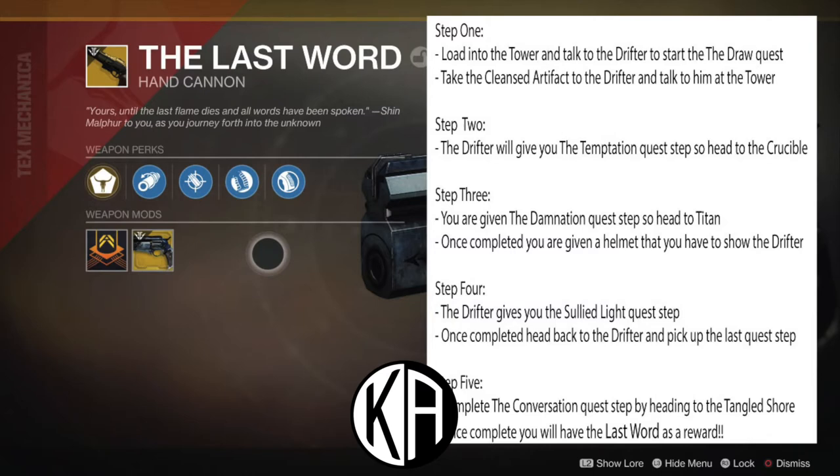The first step is called the Cleansing, and you're going to have to head to Mars and defeat Hive with solar damage, collect Hive tablets, and defeat Hive bosses. Once that's complete, you'll get a cleansed artifact and go back to the Drifter. He'll give you step two, called the Temptation, which calls for you to kill Guardians in the Crucible. Head there.